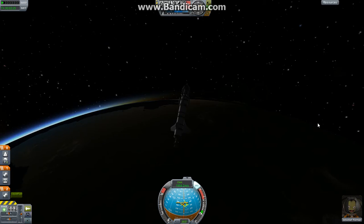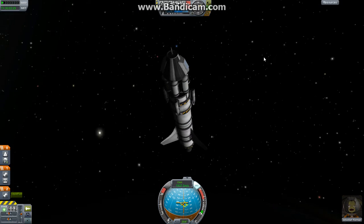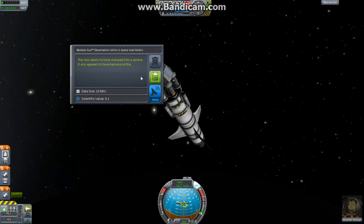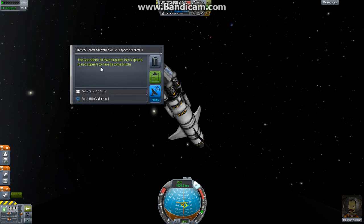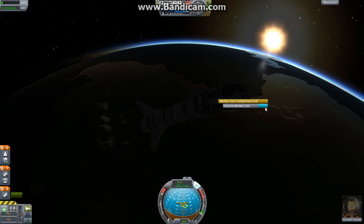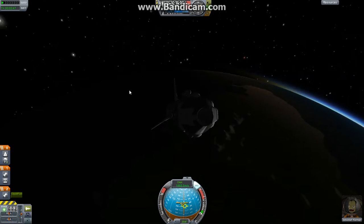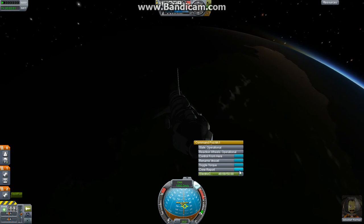We are now in orbit. So let's get some extra data in. Observe Mystery Goo — the goo seems to have crumbled into a sphere. I like to browse the news when I do this. Observe this one too. I used to get filled in from people at work who come to buy their newspapers — they tell me what's going on.